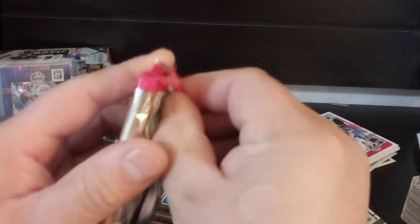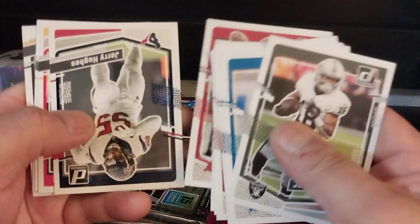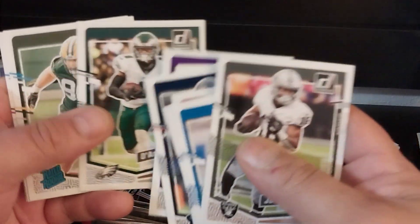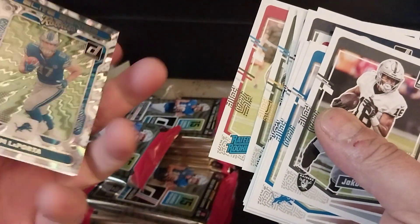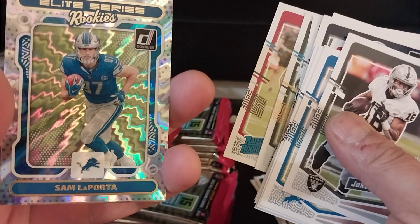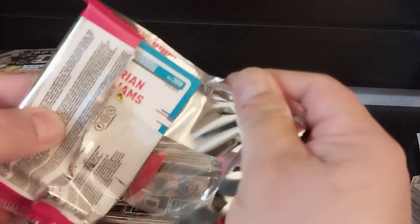So we still haven't got our sweater yet. There's Kyle Pitts. We have a Lucas Von Ness. And this looks like a rated rookie for Sam LaPorta — I think that's how you say his name — for the Lions. This feels like this is going to be the sweater card, maybe. Feels very heavy — feels almost like a hobby pack.